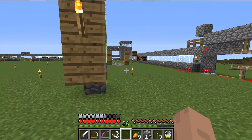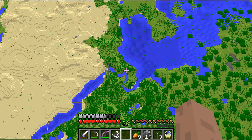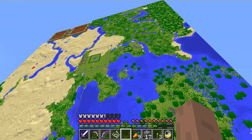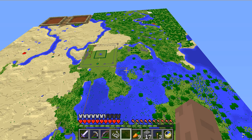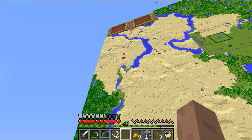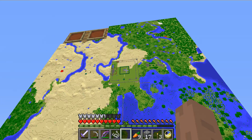Just look at my map — you can see over here is where I have some more stuff. That's where my branch mining is. And over here you can see a little desert temple right there. It's probably hard to see, but that's how big it is.